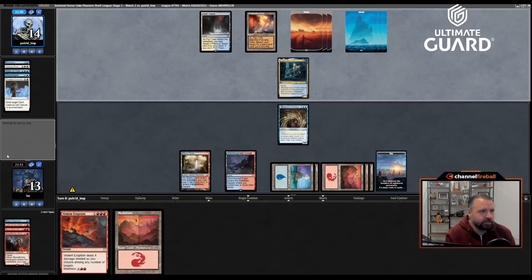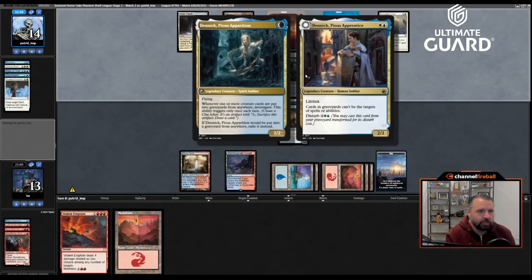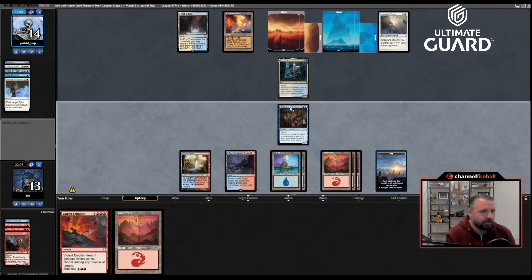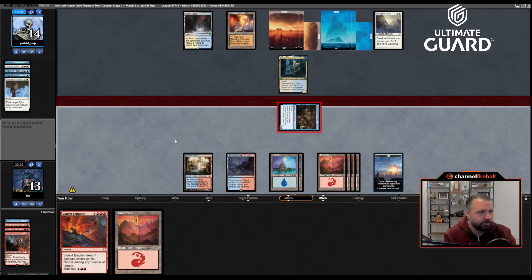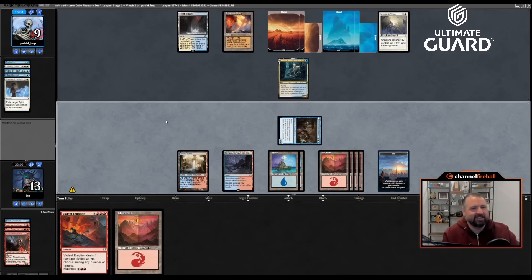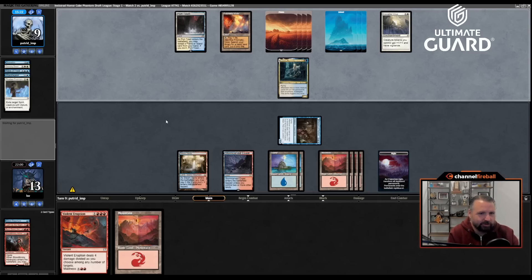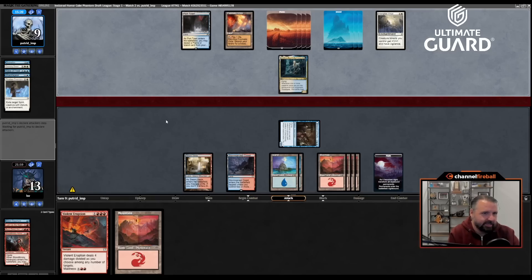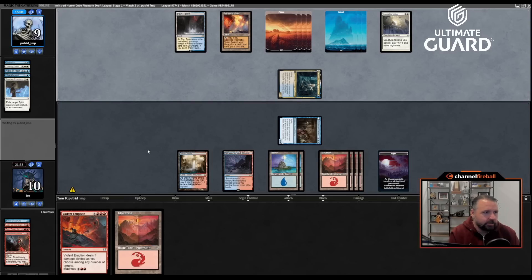Silent Departuring their creature doesn't accomplish much so I'll just attack with Docent. If they have a trick I can Violent Eruption. Am I just going to win with a 5/4 flyer? It kind of looks like it. They attack — technically dead next turn if they don't block. I hit them to four and then Violent Eruption. They're even going to attack because they don't want to chump. At the end of the day this 5/4 is just trucking. Do I throw Violent Eruption at their face? I have plenty of mana so I'll hold.